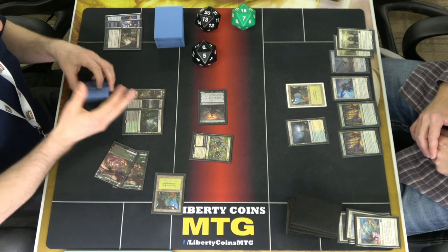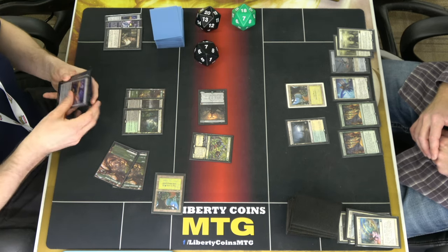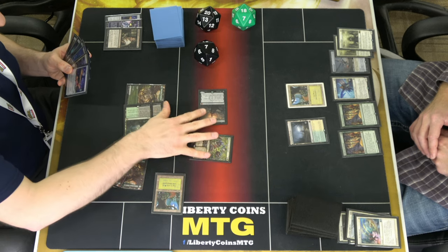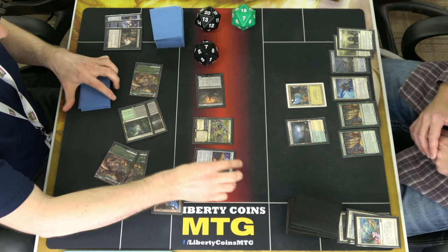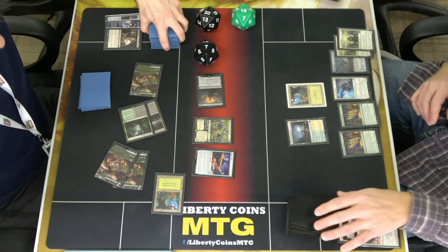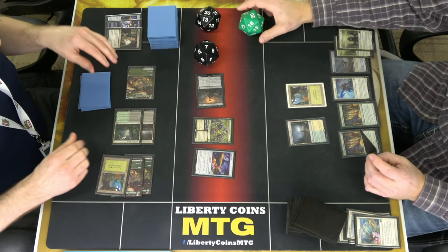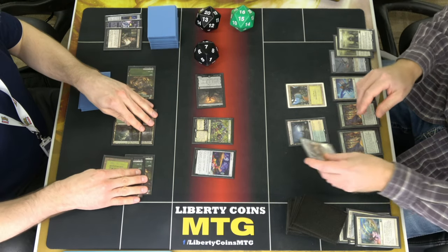I'm going to cast this, draw a card, lose a life, gain two life. Cast it as a creature, then cast a Candy Trails. I would have passed, drawn a card, lost a life. I would have, if I realized it was — didn't get a land.